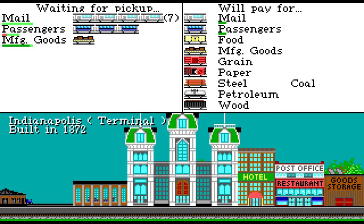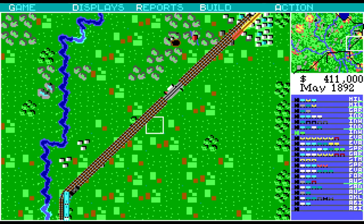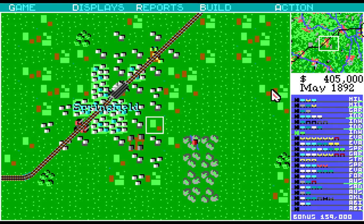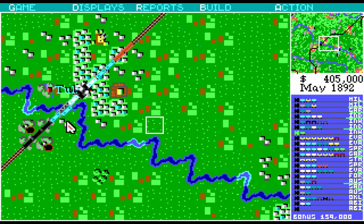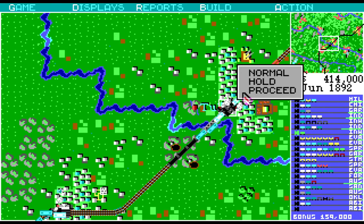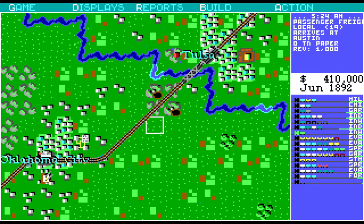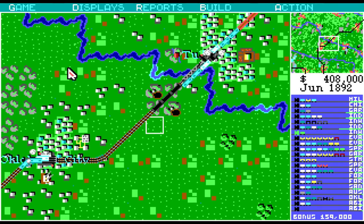Speaking of Indianapolis, how are you looking? A lot of mail here, but check it out — we have our passengers and our goods under control. Mail is an issue, but other than that, it's fantastic. Back to Tulsa — I have a hold signal somewhere in here which has probably caused me a lot of problems. Normal... normal. Yeah, that probably caused a lot of issues that we didn't need.